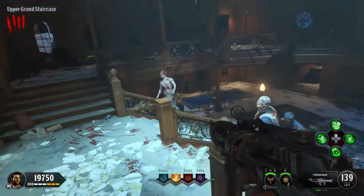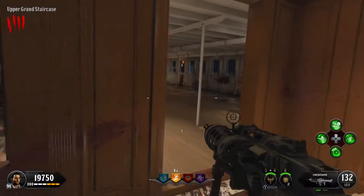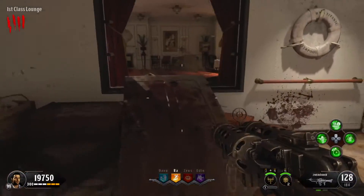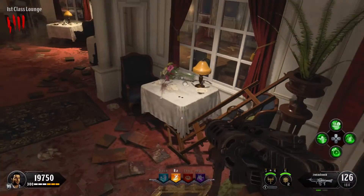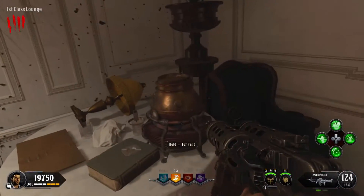Once you grab that, go to the upper grand staircase — I believe it's Deck A. It's going to be this deck right here, and you're just going to go on right through this little hole in the wall, and you're either going to find a pot on that table right there, or you're going to turn the corner and it'll be right there.